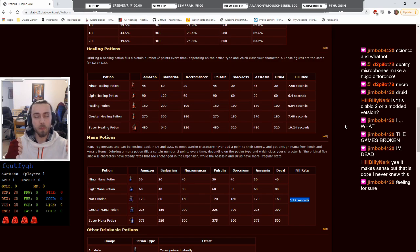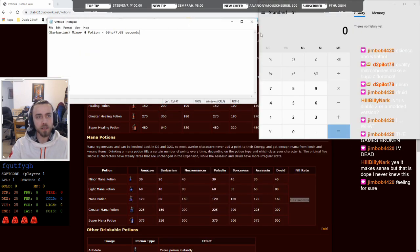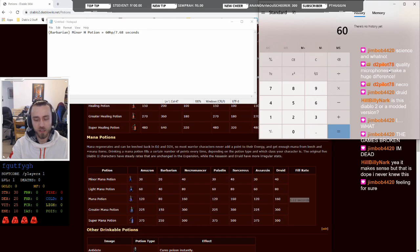How does the calculation work? Luckily it's really basic. If you're the barbarian taking a minor healing potion, the calculation is 60 hit points divided by 7.68 seconds. Take out your calculator — 60 divided by 7.68 gives you 7.81 hit points per second. Easy.